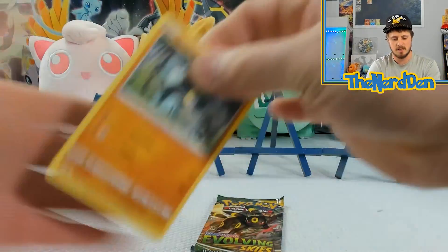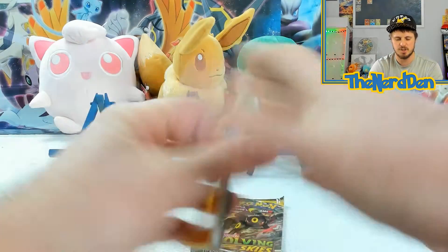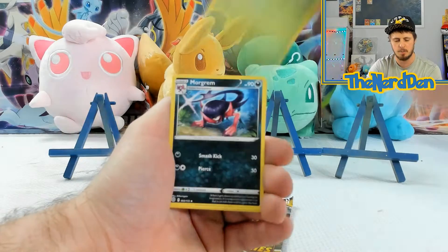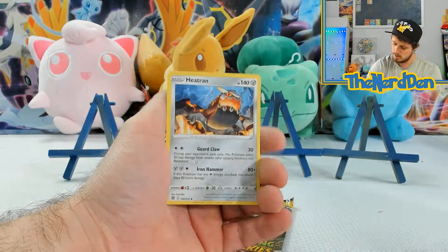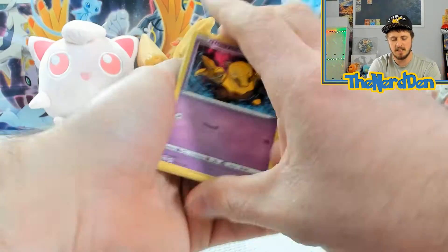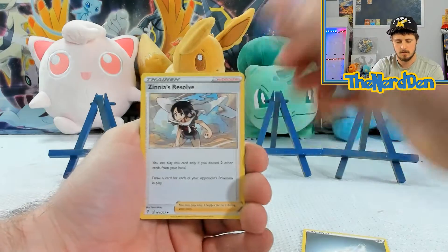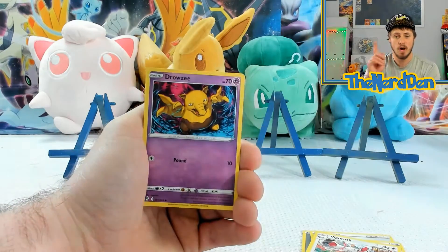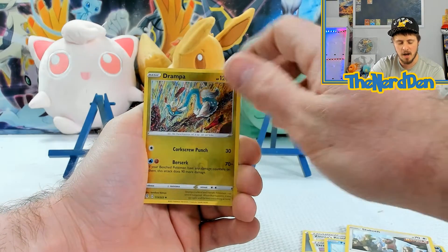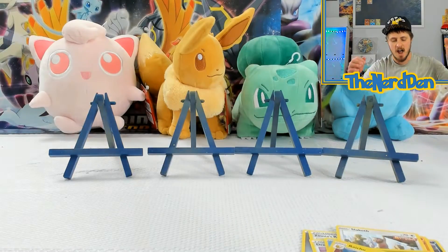We've got Brilliant Stars — last pack of Brilliant Stars. Let's go six from the back this time, shake things up a little bit. We've got Chimchar, Ball Guy, Axew, Ultra Ball, Tropius, Morgrem, Alcremie, and a Heatran Holo. Okay, Evolving Skies — can you give us the goods? One last pack, can we get one hit? That's all I'm asking for, just one hit. We got Drampa the Grandpa into a Holographic Raichu. So it is technically a hit, but not what we were looking for.